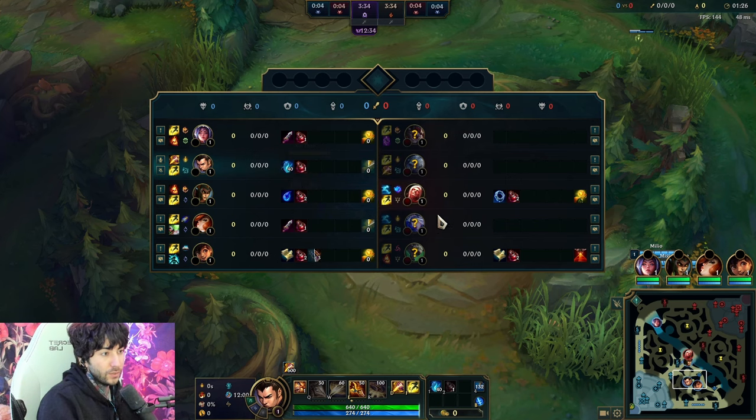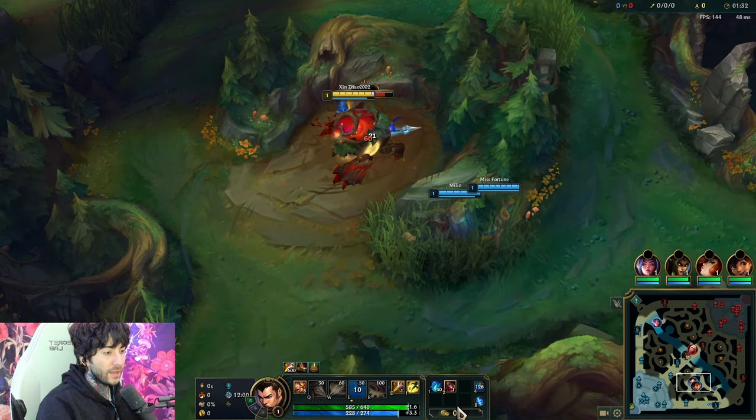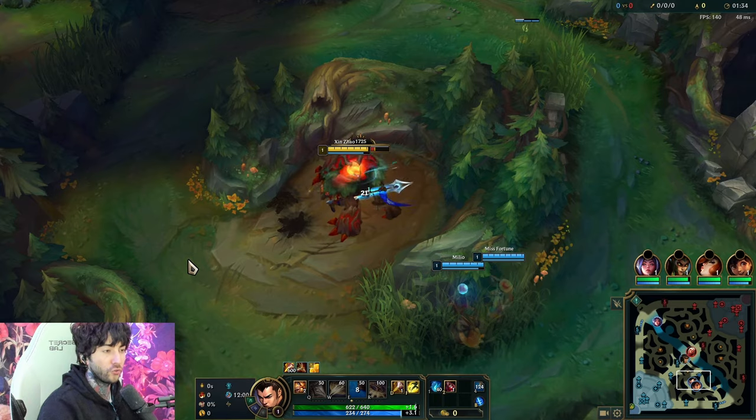If you're ever against an AP jungle or a team relatively high in magic damage, you always want to go Wit's End second. And if you're not, you're going to go Spear of Shojin. So those are like your core items.